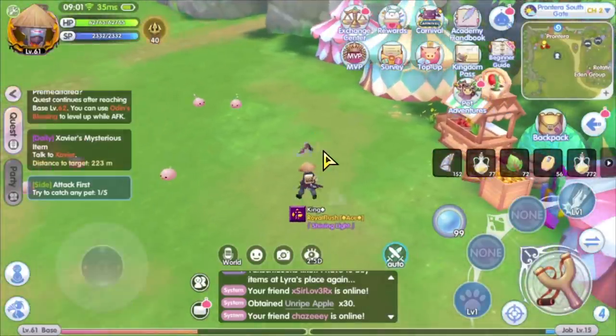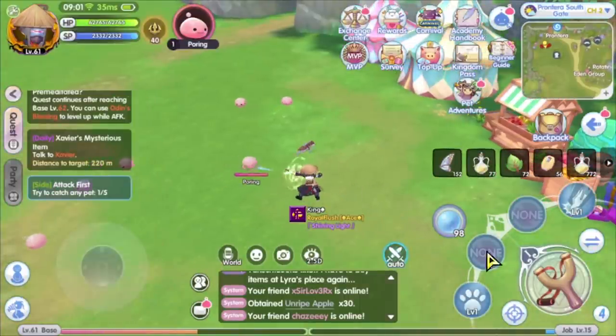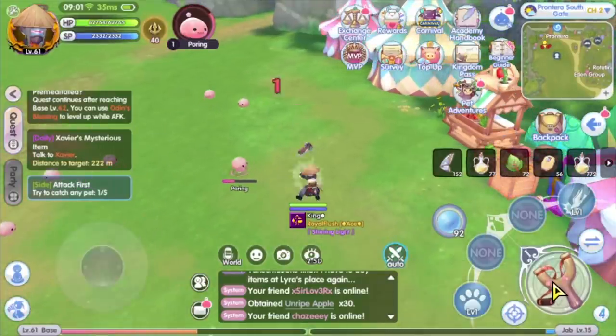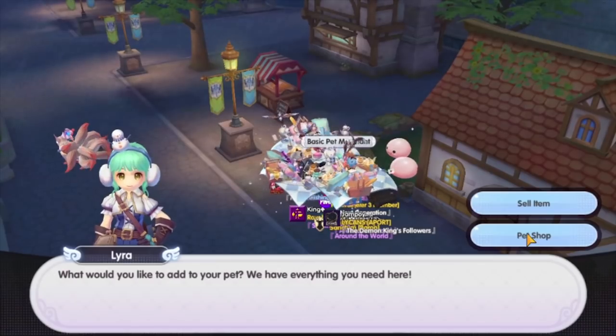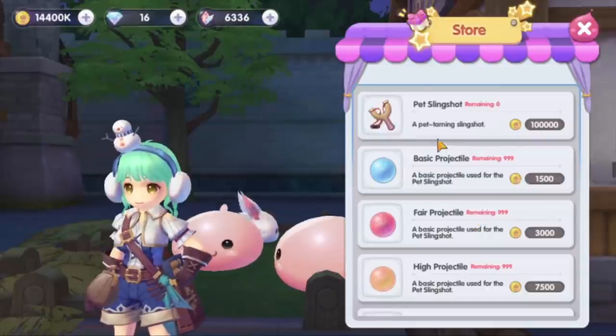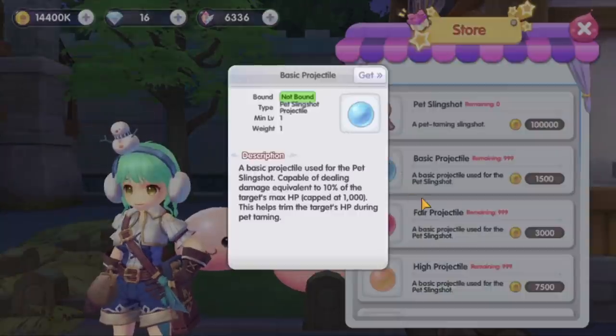First of all, the pet system will be available once you are level 60. Maybe you are wondering why you do not have the pet system quest in your game — that is because you need to be level 60. The NPC Lyra will introduce you to the pet system. Here you should buy the slingshot and some bullet projectile. Every projectile will deal damage differently to the pet.